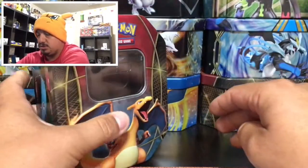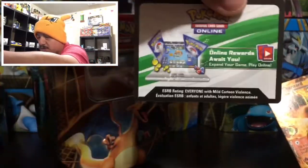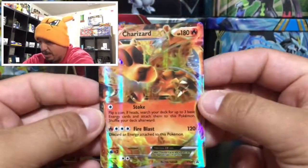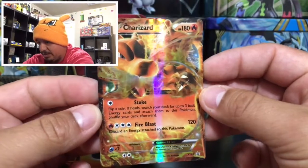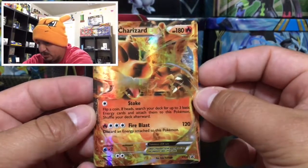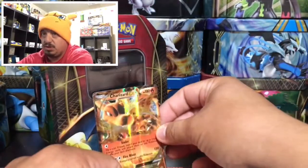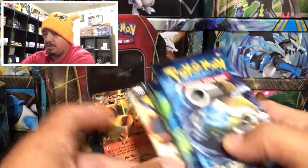He's gonna go straight into that Zard pit. Here is the TCG code card — I'm gonna give this away randomly throughout the video. And here is the man of the hour right there: the Charizard EX promo card, XY29. A very, very awesome looking Charizard right there. We're gonna put him right there on the background.